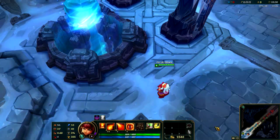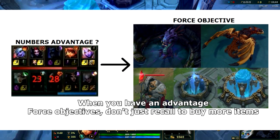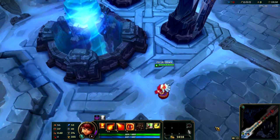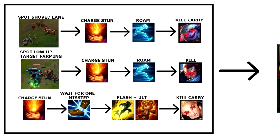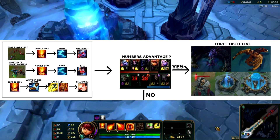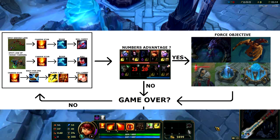If any one of these strategies leads to a point where you have a numbers advantage on the map, do try to force an objective — it could be Dragon, Baron, a Turret, Inhibitor or the Nexus. Just do something with your advantage besides recalling to buy more items. What you do while your opponents are dead is what's going to help you win the game. So we've come to the Annie flowchart: use any one of the strategies discussed earlier to pick off opponents in lane, in skirmishes or in teamfights, and use the numbers advantage you get to force objectives for your team. If the game is not over yet, repeat this cycle over and over until it is.